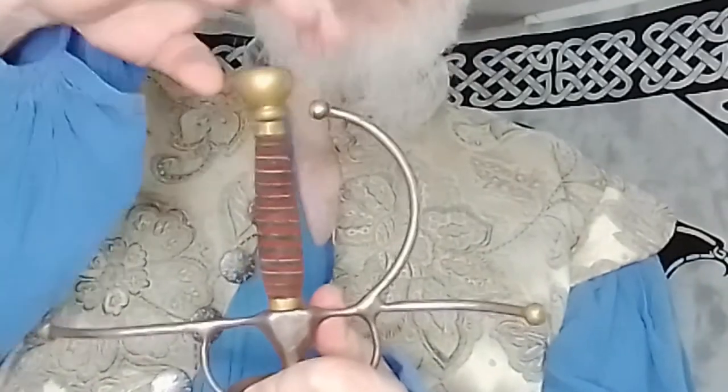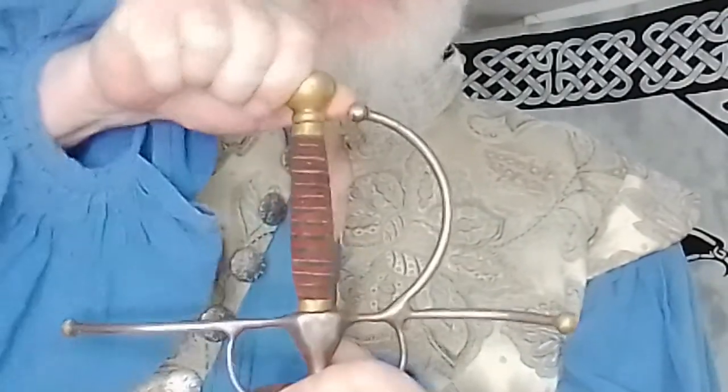Back in the day these didn't thread off — that's not how historic weapons were put together. But on modern weapons, the pommel holds the weapon together and is also the counterbalance. The blade and pommel together are how you balance your weapon. Then you have your handle, your knuckle bow, your quillons, your ricasso — which is this piece here ahead of the handle but behind the guard — and you have the guard.